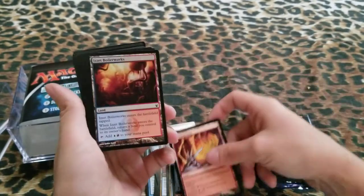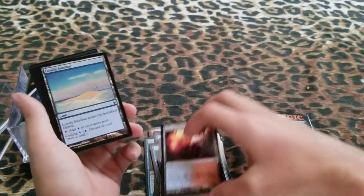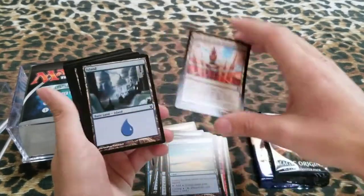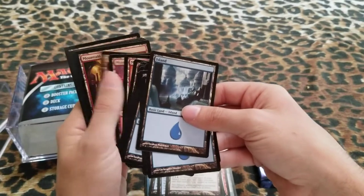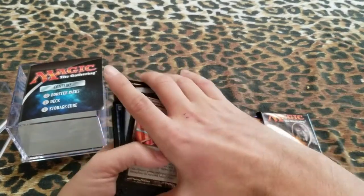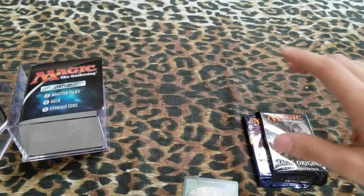Forgotten Cave. Is it Boiler Work? Those are good. Dual Land. Lonely Sand Bar. Nivik's Area of the Fire Mind. We got some Islands and probably some Mountains back here — yep. So that deck looks interesting, probably a decent starter deck, and then from there you can improve on it and make it actually good.